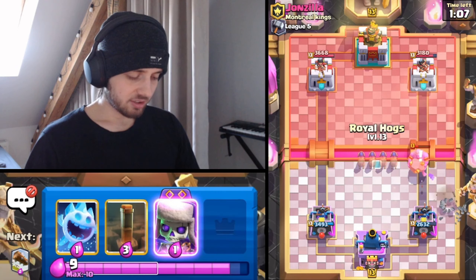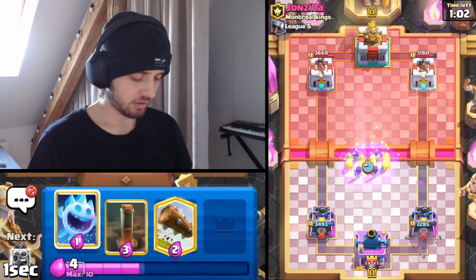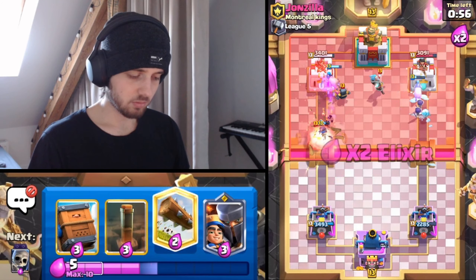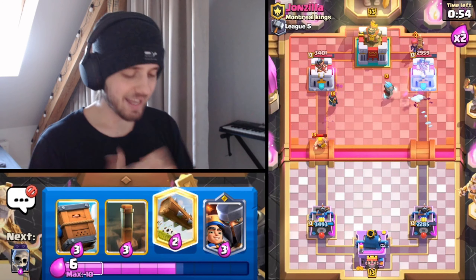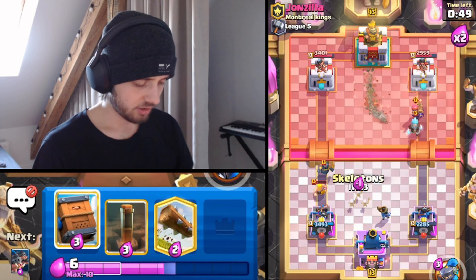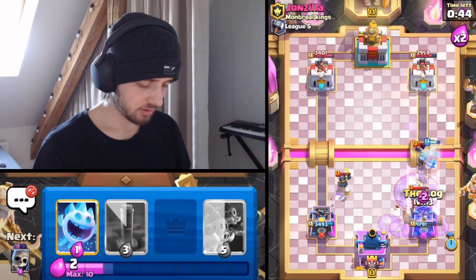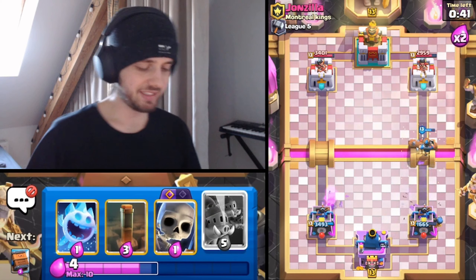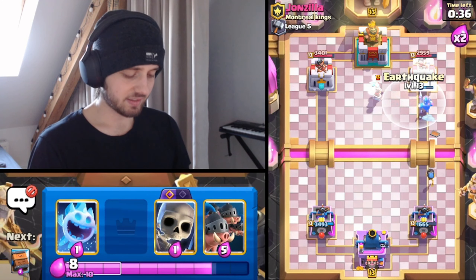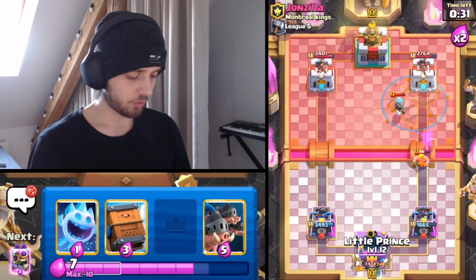I'm gonna go for Pig's Skeletons once again. I feel like I can catch my opponent off guard - slightly, maybe, hopefully. God damn it, it's so unfortunate. I have to play Skeletons here. I'm gonna go for Delivery, Bomber, then Log. Pretty nice defense, but that matchup is not fun at all. Playing against a guy that has Bowler is not something I'm enjoying, to be completely fair. I'm gonna go for Little Prince in the same lane, then Delivery just behind, then Bomber.